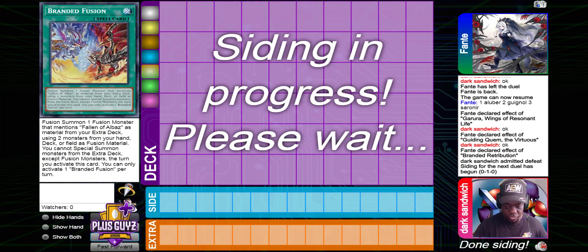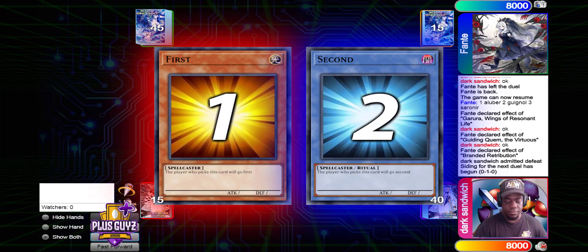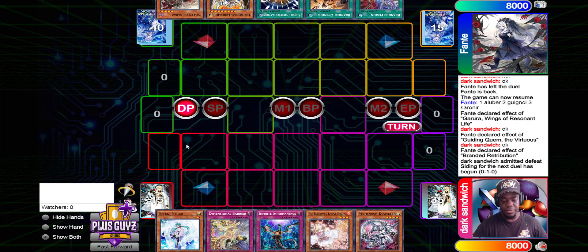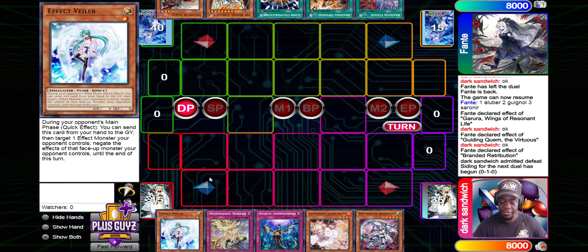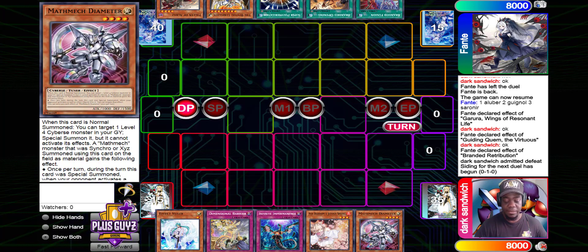Game number two. That was a pretty fast game one. Let's get into game two and hope for a better game. We have Valor in hand again. We also have D-Barrier, Imperm, Ash Blossom, and Diameter. Really on the hand-trap deck this time, but we see that he is playing Math Mech as well.